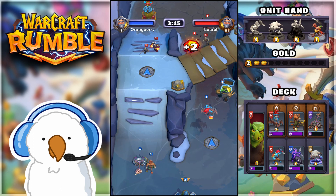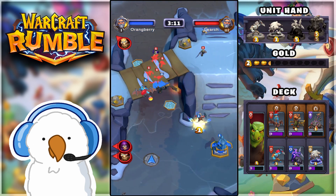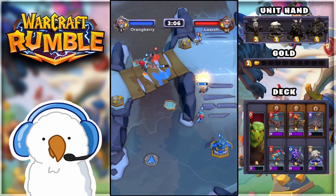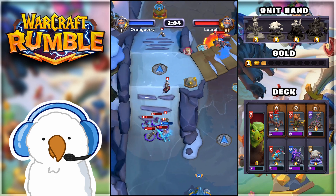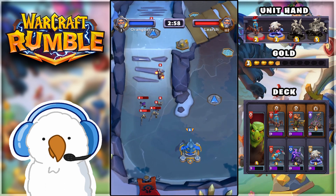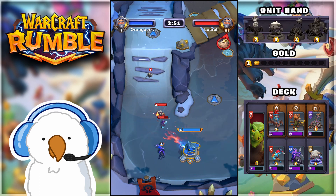We just got four gold from one chest. Imagine what it's going to be like if we control all the resources on the map. My build is basically simple: Sneed himself, Batrider, Tauren Warrior, Meatwagon - because Meatwagon is fantastic for collecting gold and sieging enemy turrets. We also have the Dark Spirit Troll, Huntress, and Polymorph to deal with pesky strong enemies.